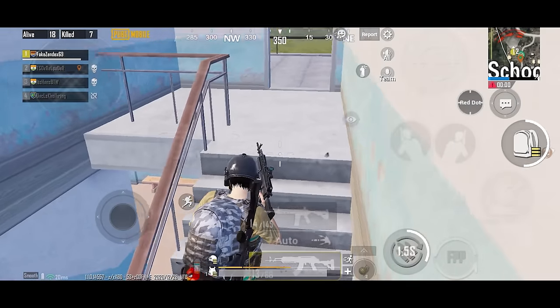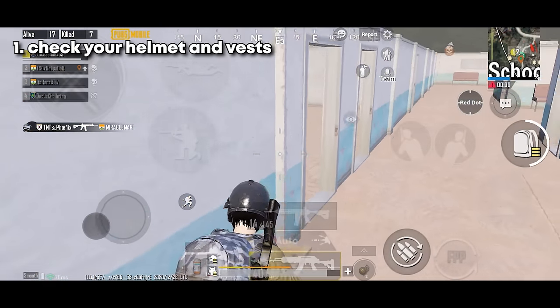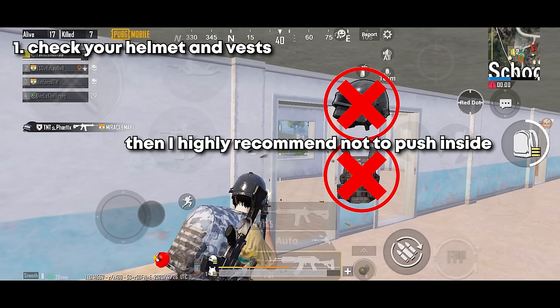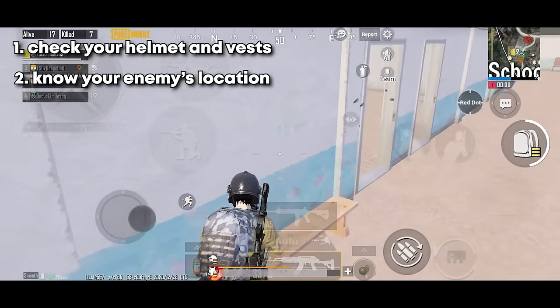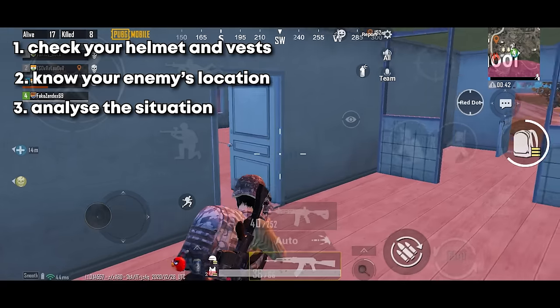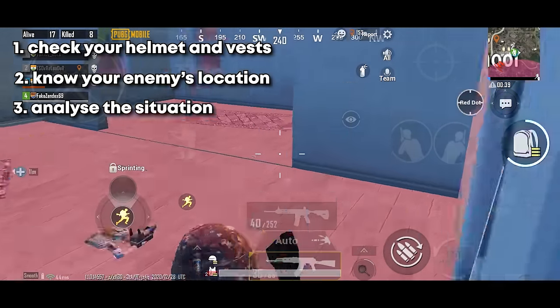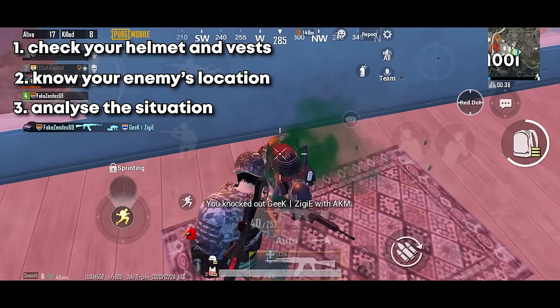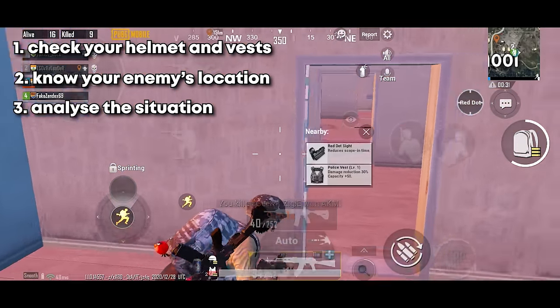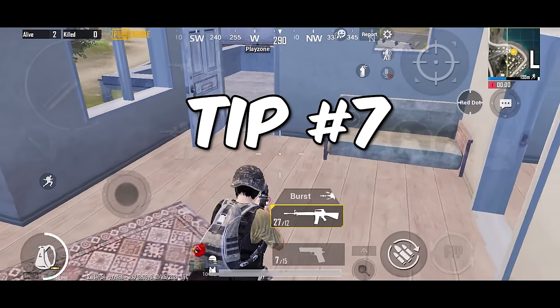Tip number six: if you're pushing into a room or building, double-check these things. First, check your helmet and vest — if you don't have them, I highly recommend not pushing inside because you could get knocked in just one shot. Next, know your enemy's location so you know exactly where to shoot. Lastly, analyze the situation — how many enemies are inside and what weapons they're using. If you notice airdrop weapons, it's risky to go inside because opponents likely have level-three helmet, vest, and two airdrop weapons.